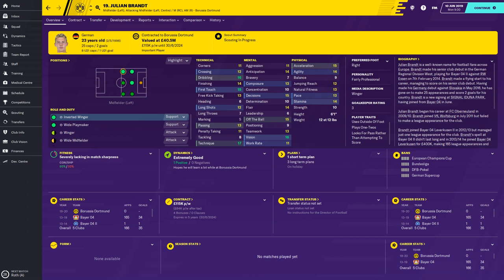His physicals are pretty average really. Probably working his pace a little bit with quickness training, trying to improve his pace from 13 maybe up to 14, and move his acceleration from 15 to 16 — that would improve him. Good vision at 16, great technique in fact at 17, first touch at 18, dribbling at 16.